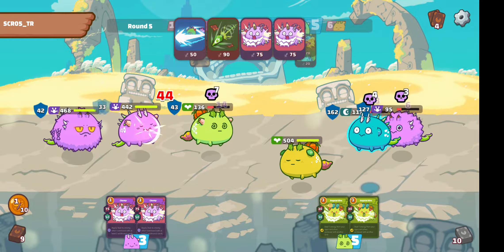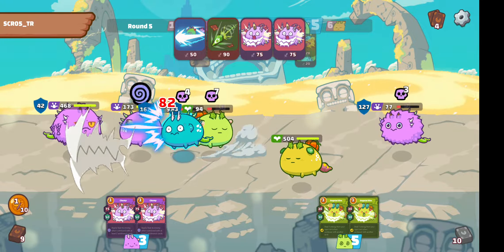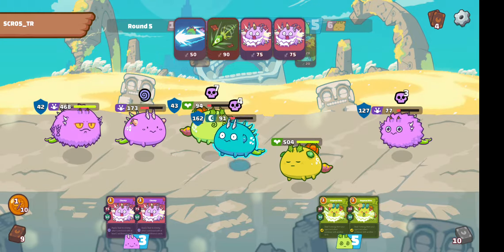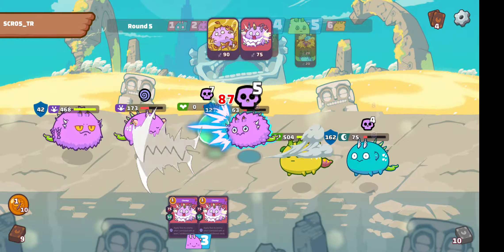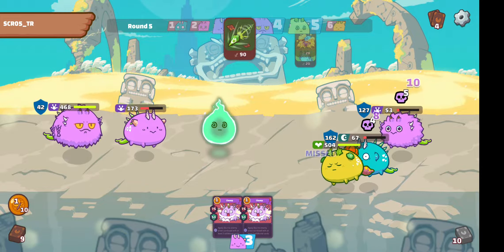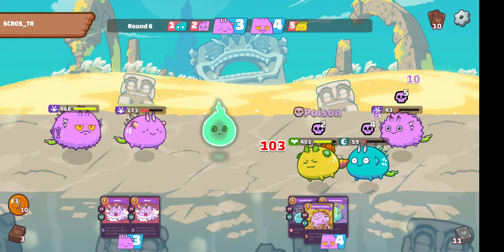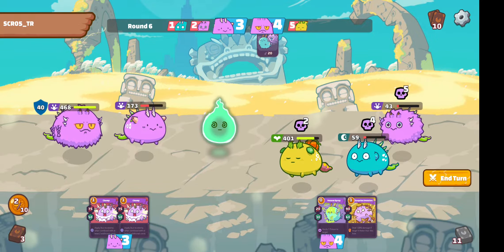It's not really a great situation for the opponent. It's only 3 and 4 Poison stacked on his mid and backliner, but it's really going through their HP. Unfortunately, because of the stun, I wasn't able to proc one of the Poisons — but it doesn't really matter.